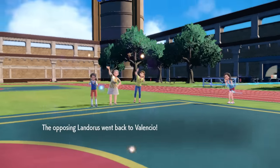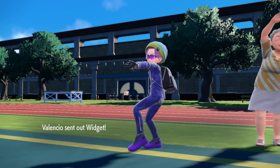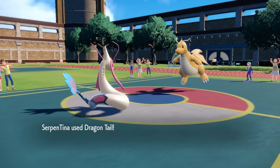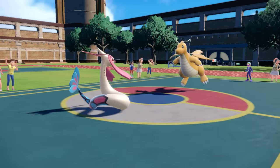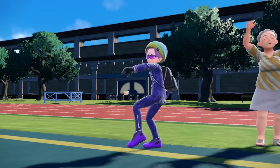I can stir the pot a bit and see what happens. They end up going for U-turn and bring in Dragonite, who gets its Multiscale broken, so it's going to be a whole lot easier to deal with. I smack it with Dragon Tail and see what else comes out. Dragonite being down to around half makes it extremely manageable for later, and what ends up getting dragged back in is Landorus again.